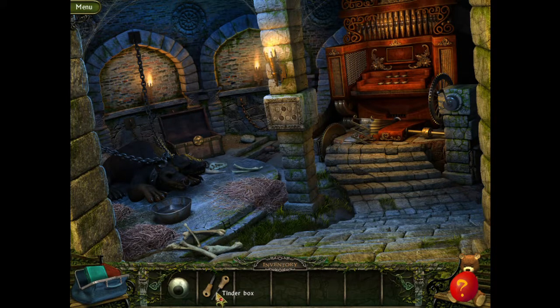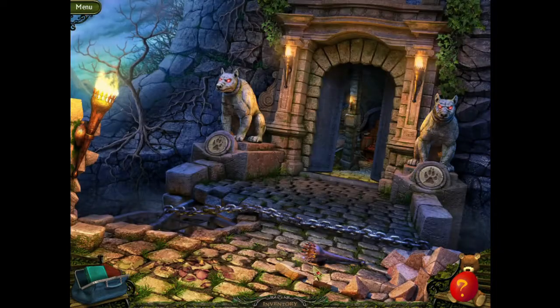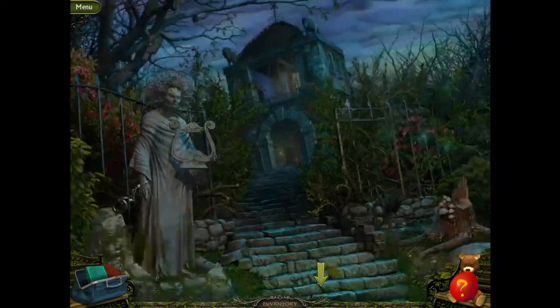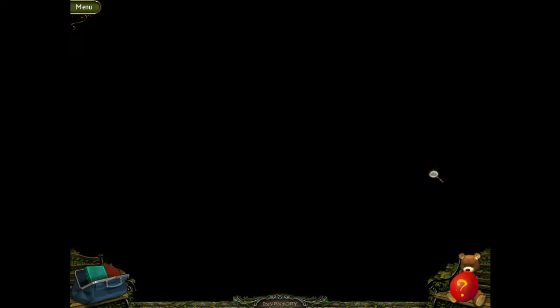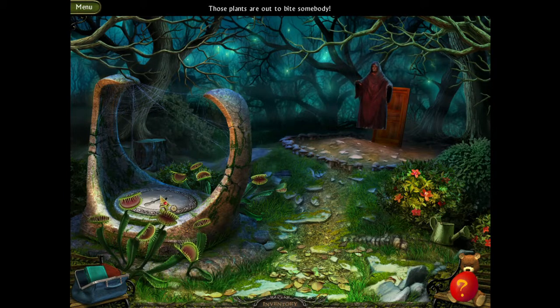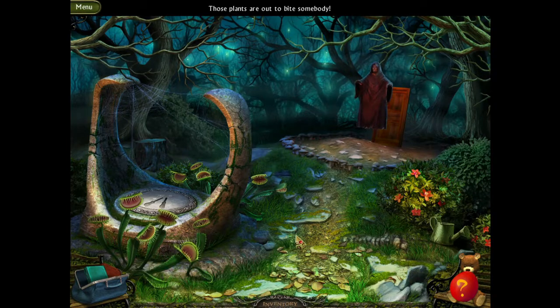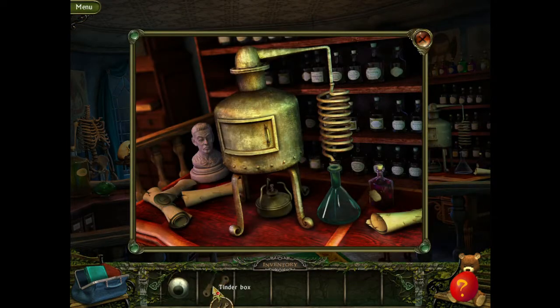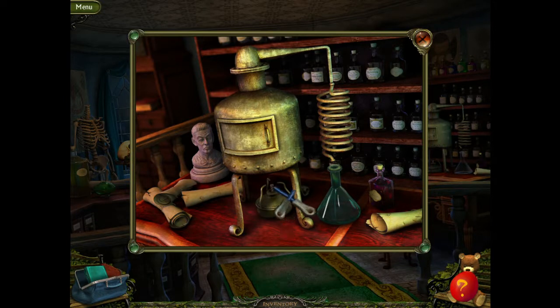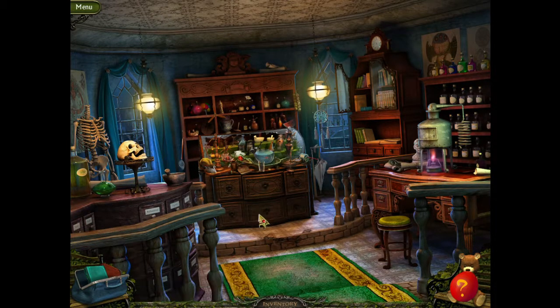We have a tinderbox! I can see the shape of these. There we go! So we have a flask with poison.